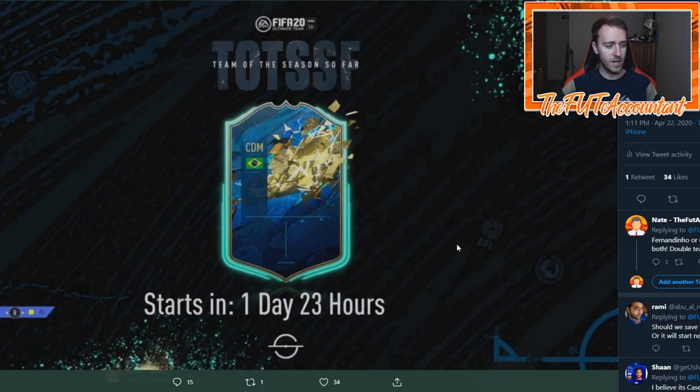Clue number two: if you can see down here on the right-hand side, we have the EFL logo and the Most Consistent logo. This is the same logo they had in the loading screen yesterday for the Team of the Season. That means on Friday we're getting EFL and Most Consistent Team of the Season. And then up here in the top left — this is the biggest thing for us market guys.